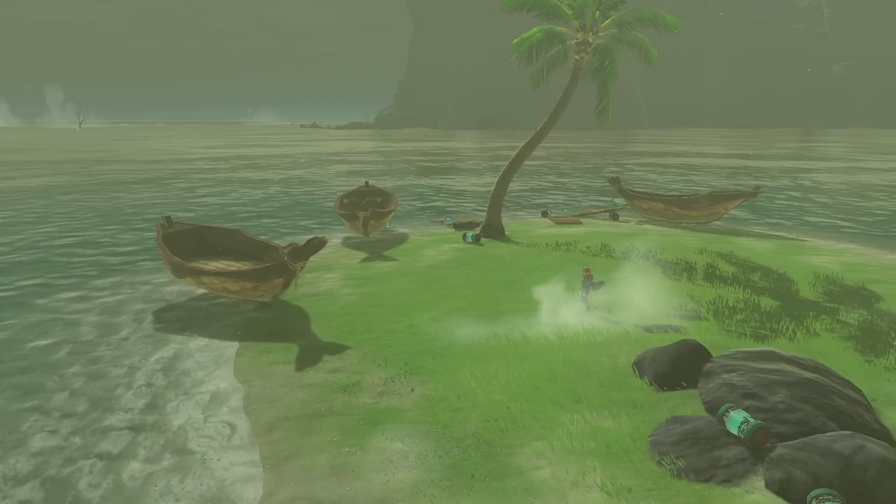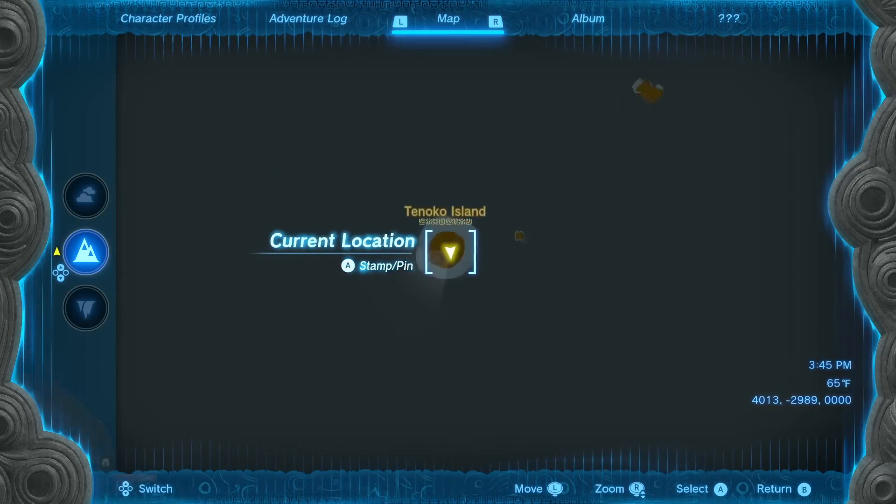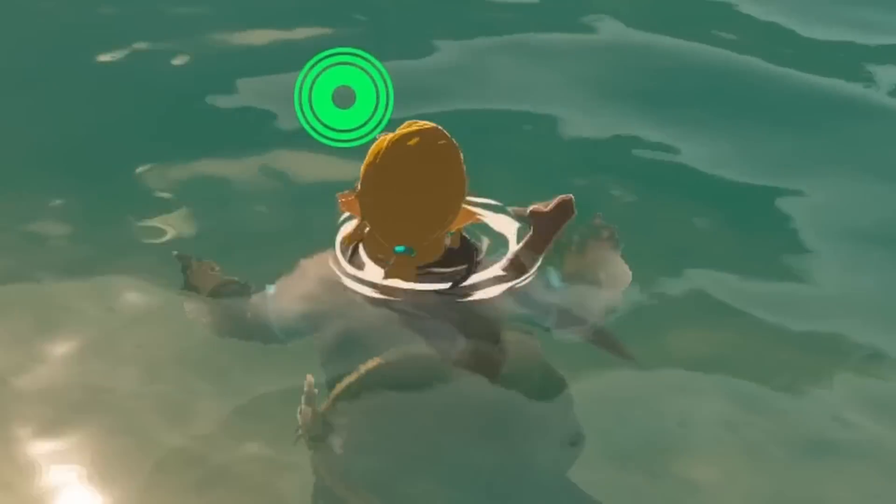With boards wrapped up, we move on to boats. There are only three fusible boats in the game — yes, three. They're all found on Tinoco Island, and fusing one to a shield does not let you shield surf on water. Literally unplayable.